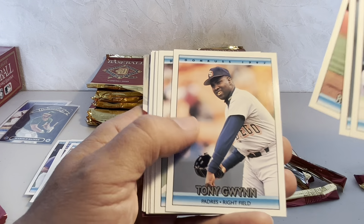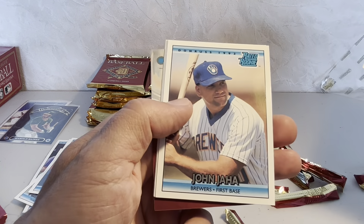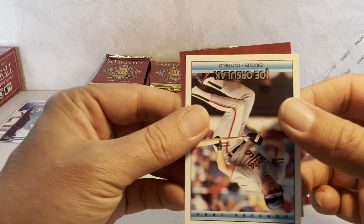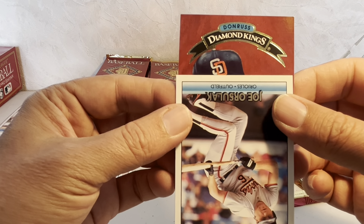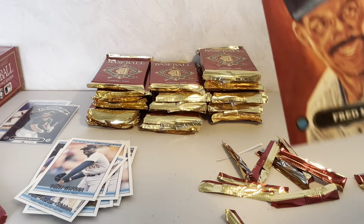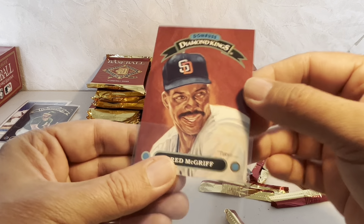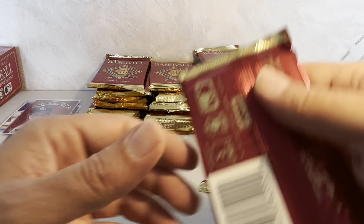There's Tony Gwynn again, and another Diamond King coming up — Kandiotti, Jaha, Kurt Young, Orsalak — and let's reveal it: it's Fred McGriff! Awesome. He'll be inducted into the Hall of Fame, I think this weekend or next, along with Scott Rolen. Very stoked to get a Fred McGriff Diamond King — sweet looking card. Love those Diamond Kings in this 1992 set.